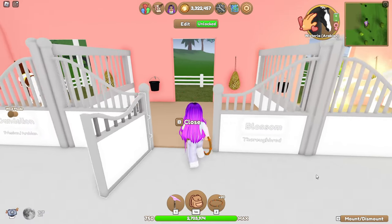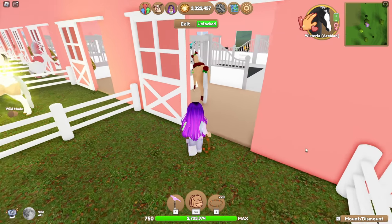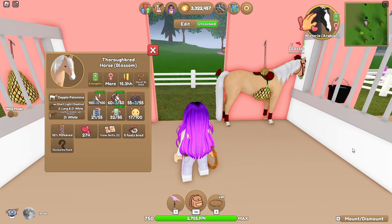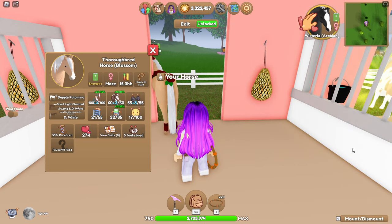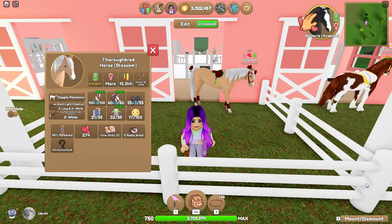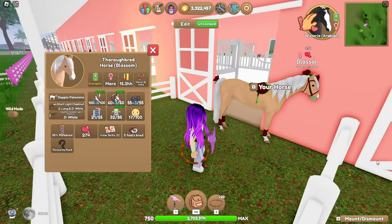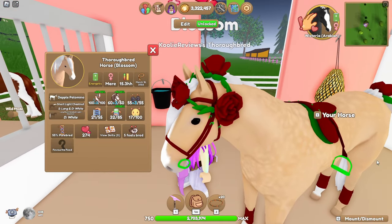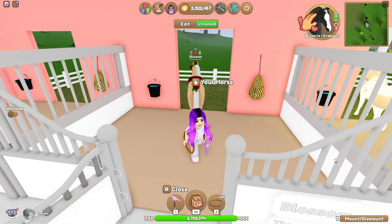And then we have our first horse that is not actually a Frisian - shock horror! This is Blossom. Blossom is one of my OG girls. She is a Dapple Palomino Thoroughbred. I did dye her mane and tail white because she originally had a chestnut mane and tail, but she's amazing - a really, really good horse. I do like using her in races as long as the race is short because she doesn't have as much stamina as Wisteria my Arabian. I love the tack on her and of course my favorite flower crown. I've had her for a couple of years now.